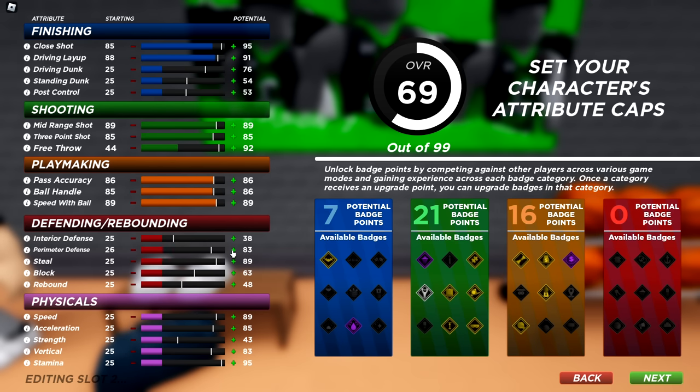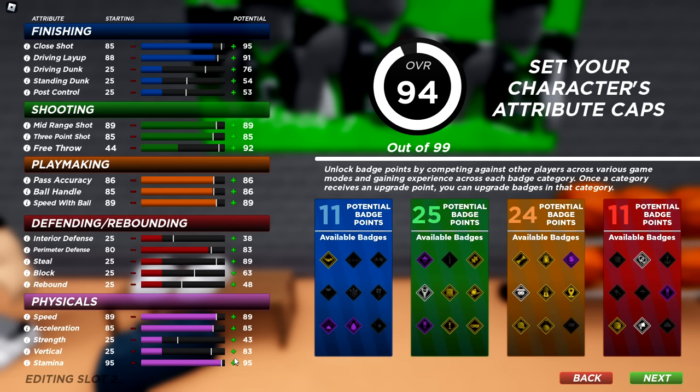For perimeter defense, get that up to 80 — that is the only thing you want to touch on defense for this build. Then max out everything else other than strength and vertical. Get your stamina maxed and your vertical to around 75. Now look at the badges — look at the amount of badges you can get. This is insane. It's a very balanced build, very fast.